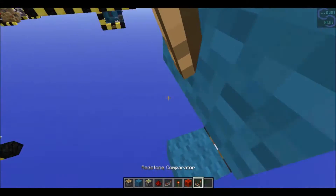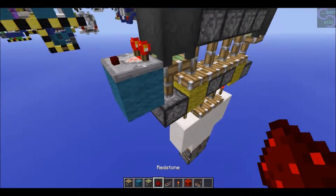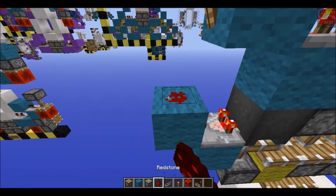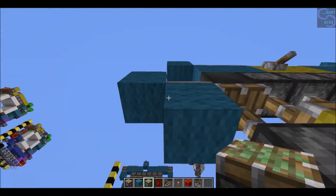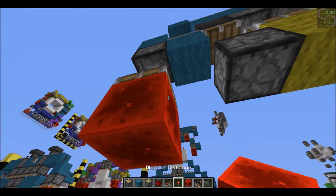Now what you're going to want to do is place a block right there, and a block right there with a comparator - it should be on - and then you place a block like so with a redstone block. Then you're going to want to place a sticky piston facing downward with a redstone block.